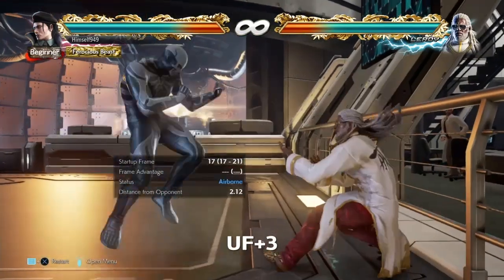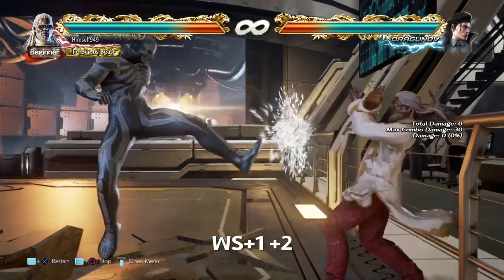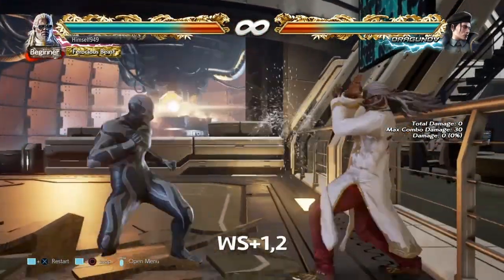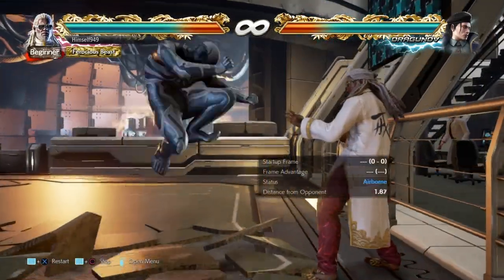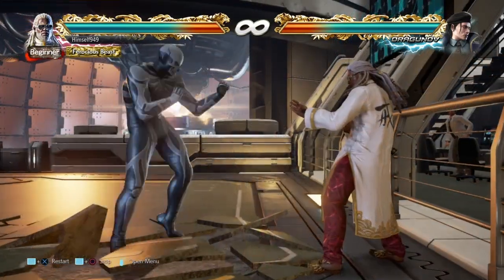The third option is UF4+3. This is for when you're close up. What makes this good is the frames and the properties. On block it's minus 7, but because of the animation, people will think it's punishable. So when they go to do that, you can duck and punish yourself. The only problem is the shoulder is minus 14, and while standing 1-2 doesn't jail.